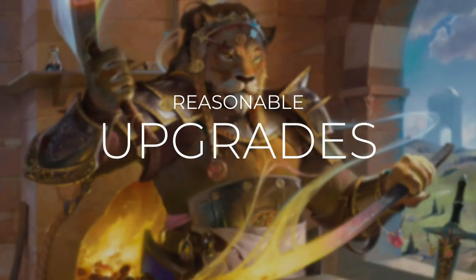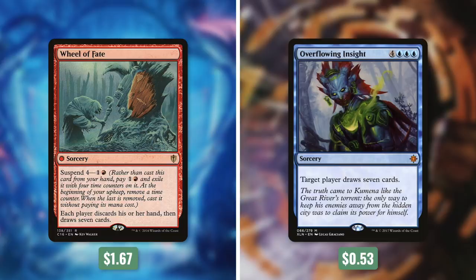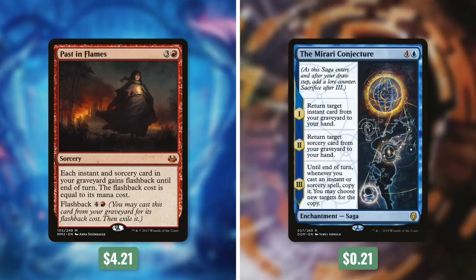Commander's Quarters decks are meant to be tuned and focused within their budget, but there are always ways to improve them. First, add Lightning Greaves by taking out Ring of Valkas. Add Swiftfoot Boots by taking out Fleetfeather Sandals. Add Wheel of Fate by taking out Overflowing Insight. Add Aetherflux Reservoir by taking out Hunting Pack. Add Past in Flames by taking out the Mirari Conjecture. And finally, add Bonus Round by taking out Volcanic Vision.